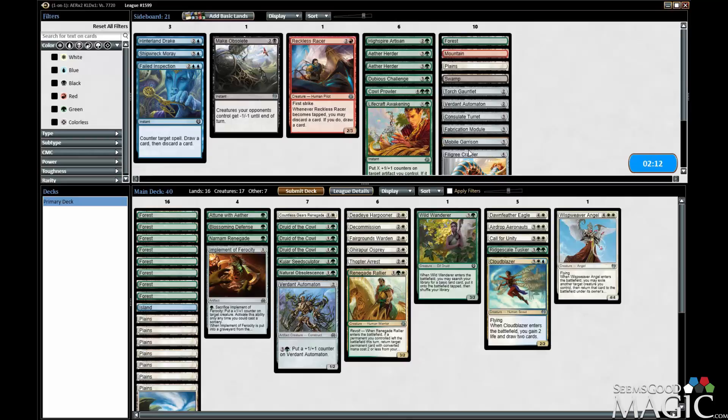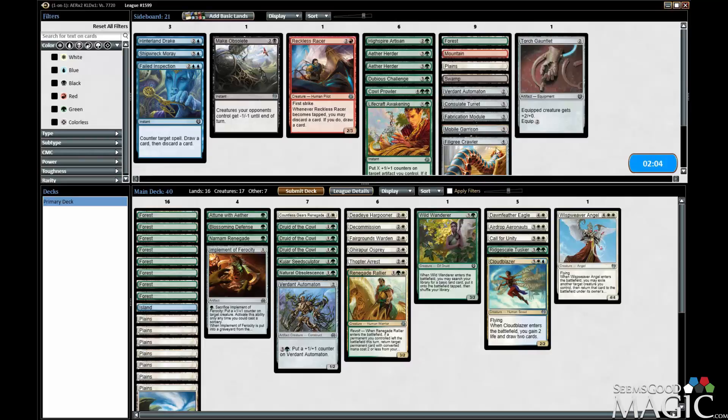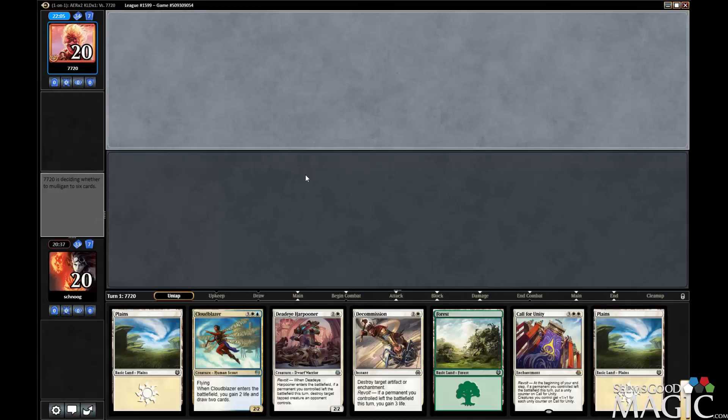We could cut the Cloudblazer, but it's such good value. And with the angel... I'm just going to leave it as is, but I do think the gauntlet would have a place. If we make it to game three and we're on the play, I'll bring in the gauntlet. But on the draw, I'm going to leave it out.